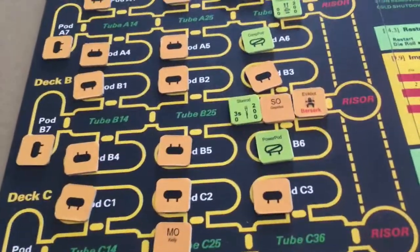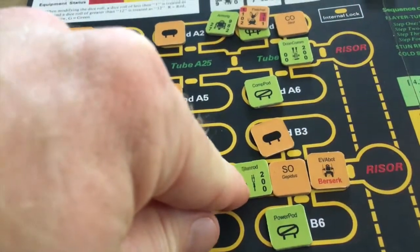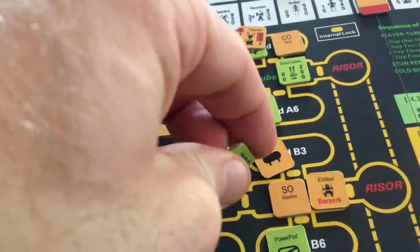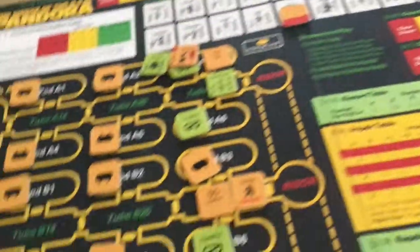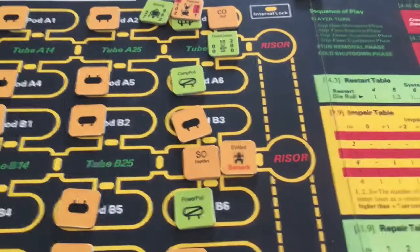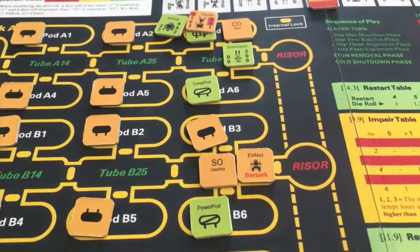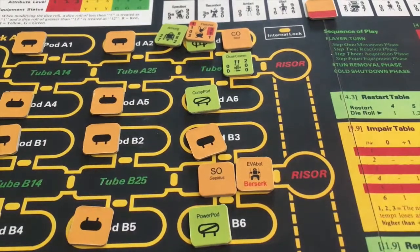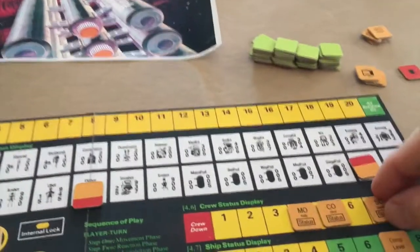We need to get the combat differential between the EVA bot and the science officer. It turns out that when a piece of equipment is of status red it's actually removed from the game — it's completely broken and put back in the pool. The combat differential is the impair rating of the attacker minus the shield rating of the defender. The EVA bot has an impair rating of four minus shield rating of three, so the combat differential is one. We roll a six plus one — with a die roll of six equals one level of damage. The EVA bot does one level of damage to the science officer.